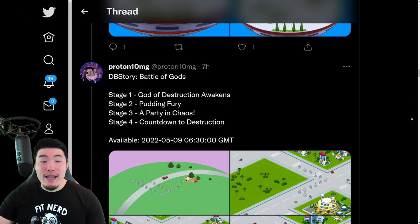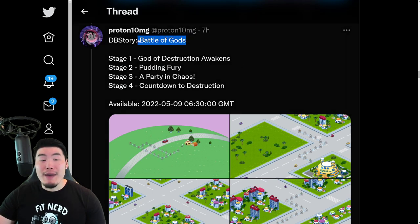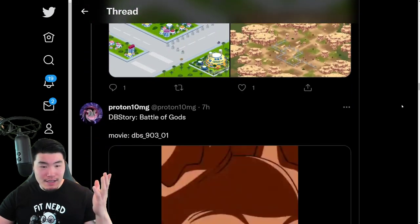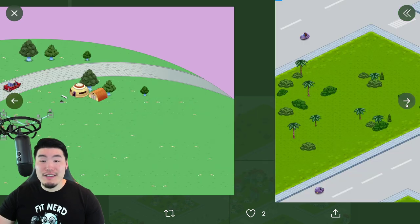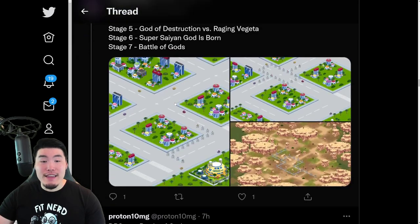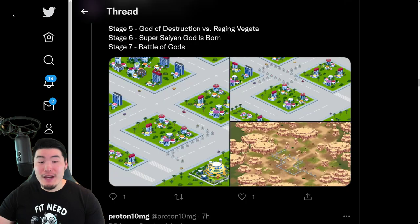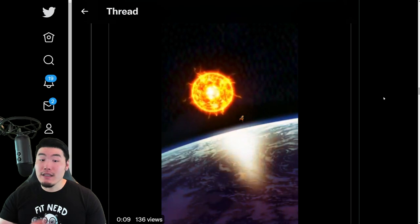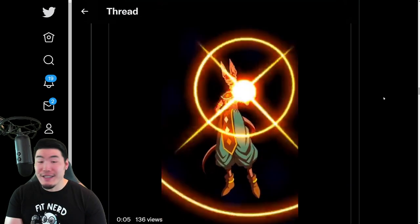After that, we have a bunch of new stages for the Dragon Ball story. This is for the Battle of Gods story, and in total I believe there are seven stages. So yeah, I believe these are in order — stage 1, 2, 3, 4, and then 5, 6, and 7 for the Dragon Ball story. And this is a little video which will play at some point during the new story.